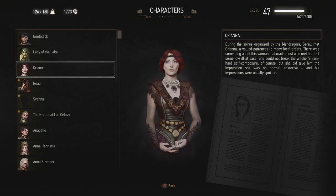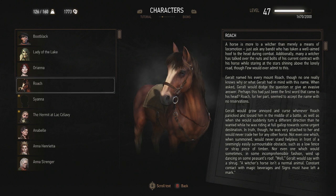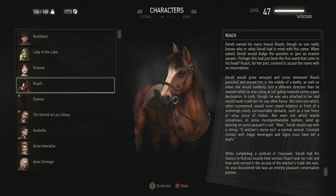Oriana — during the soiree organized by the Mandragora, Geralt met Oriana, a valued patroness to many local artists. There was something about this woman that made most who met her feel somehow ill at ease. She could not break the Witcher's iron self-composure, of course, but she did not give him the impression she was a normal aristocrat — and his impressions were usually spot-on. I really love her outfit, she looks really cool.